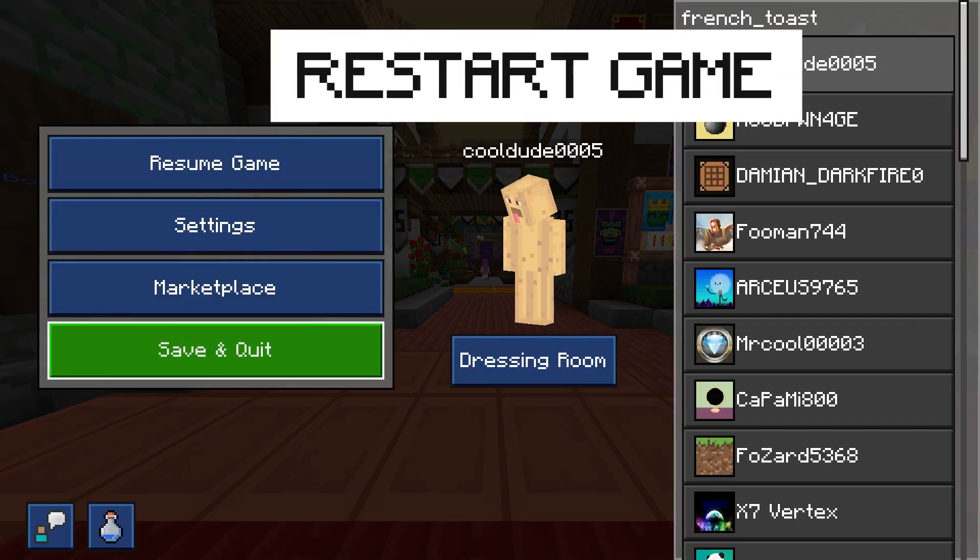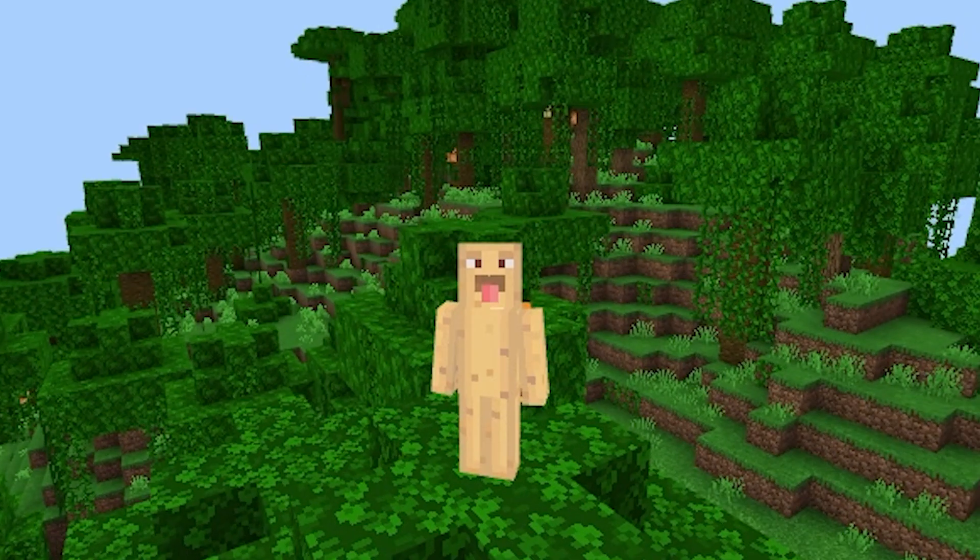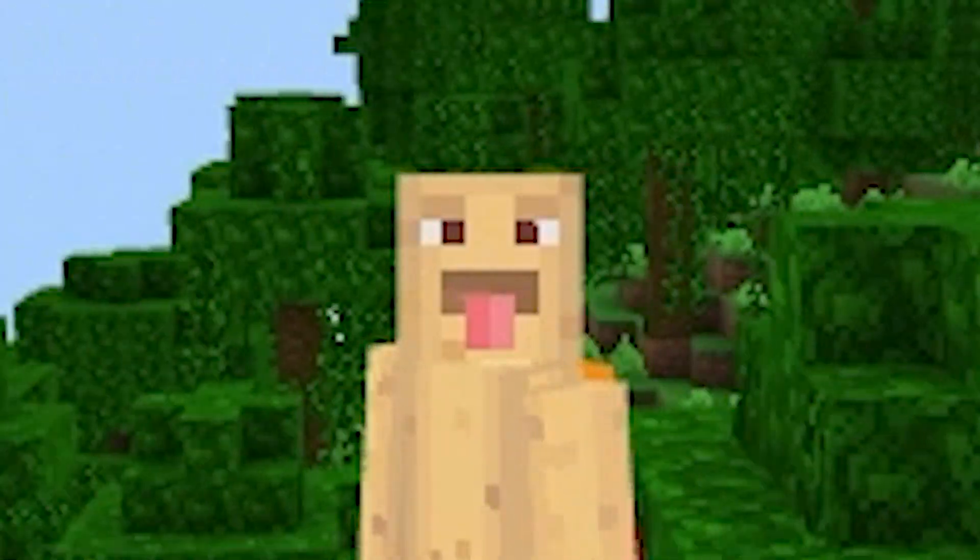Starting off with the very first method: try restarting your game. Quickly reboot the game and then check your locker to see if it's there. And if it's not there — you're just cooked. Nah, I'm just playing. Try these other two methods and see if they work as well.